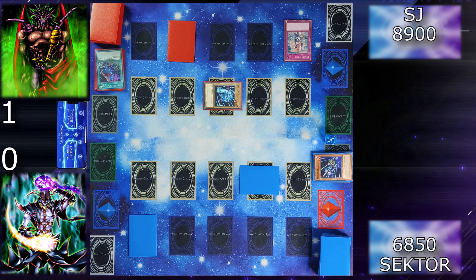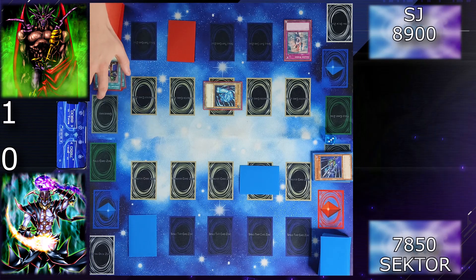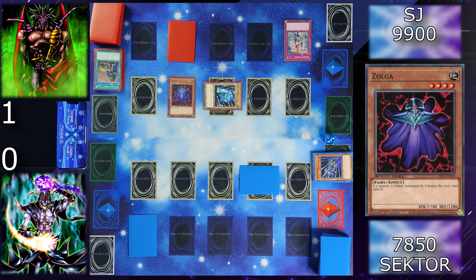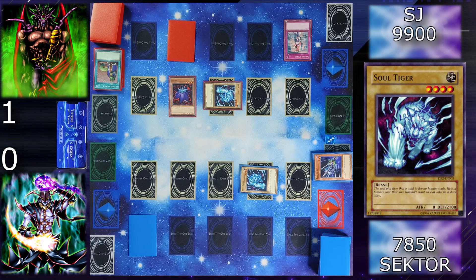Draw for turn — I'll just pass. Draw. I will activate Upstart Goblin — I draw one card, then you gain 1000 life points. Thank you. But since I draw a card I gain 500, plus 500 for my regular draw. I will now summon Zolga again in attack position and proceed to battle — attack your face down monster. You lose 400. I end my turn.